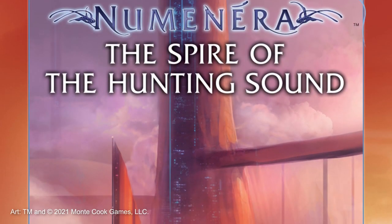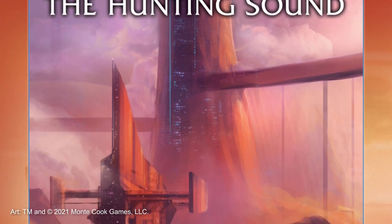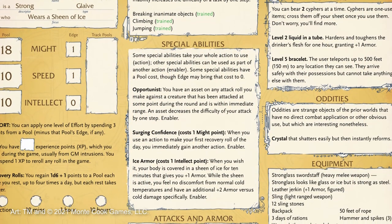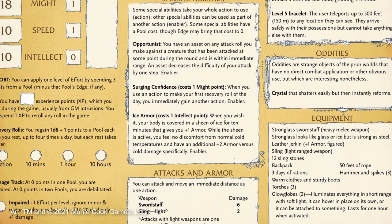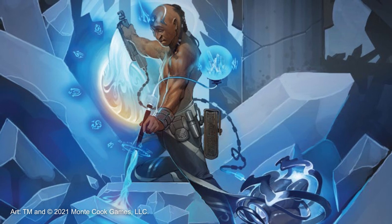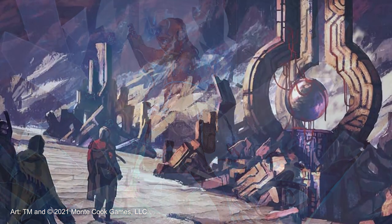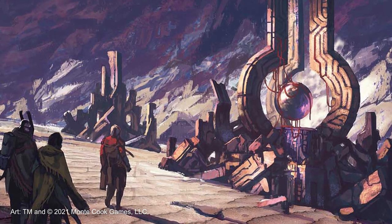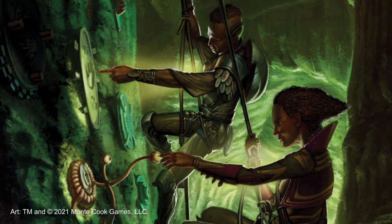As a final free resource, downloading the Spire of the Hunting Sound will provide GMs with another adventure to run and another set of pre-generated characters for players to try out. As a note, the characters in this document have likely used some slightly outdated rules in their construction, but the overall function of them is identical. As with the legacy content, there may be a few mentions of a different set of rules for ciphers and armor — ignore these and just follow what is outlined in Ashes of the Sea. The Spire of the Hunting Sound is a pretty meaty adventure which may last for more than a few sessions and can really serve as a great conclusion to this little prelude of free MCG-created adventures.